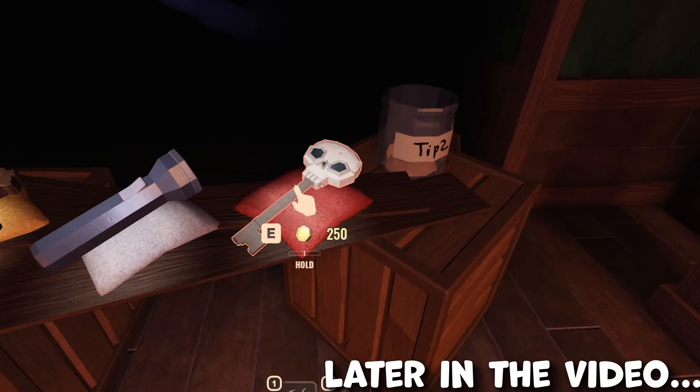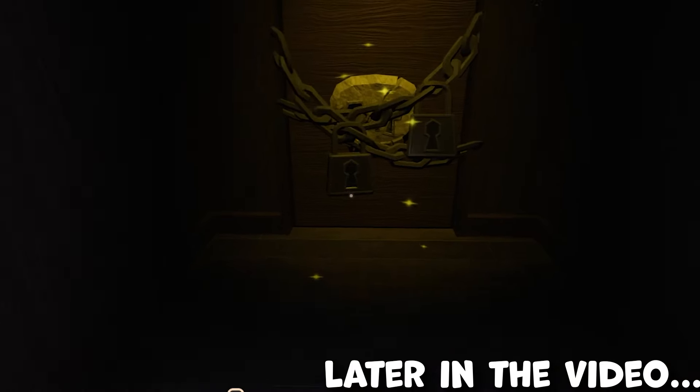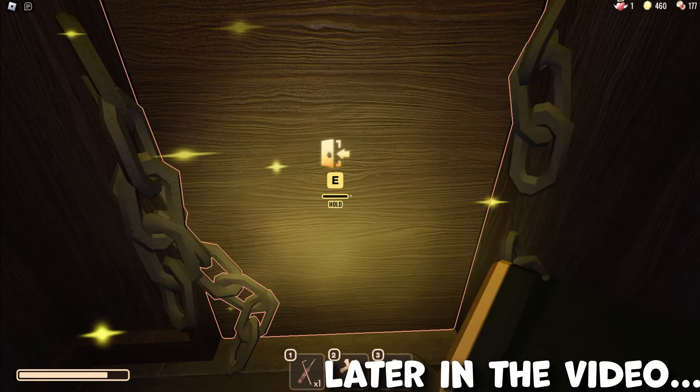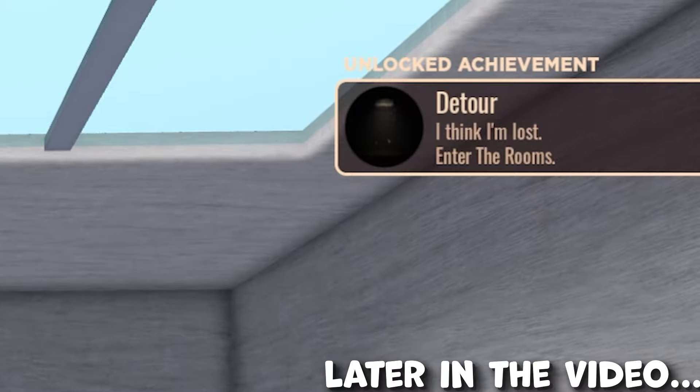We're getting the skeleton key here for $250. A000, one, two, skeleton key. There we go — A000, the rooms. And we got the badge.